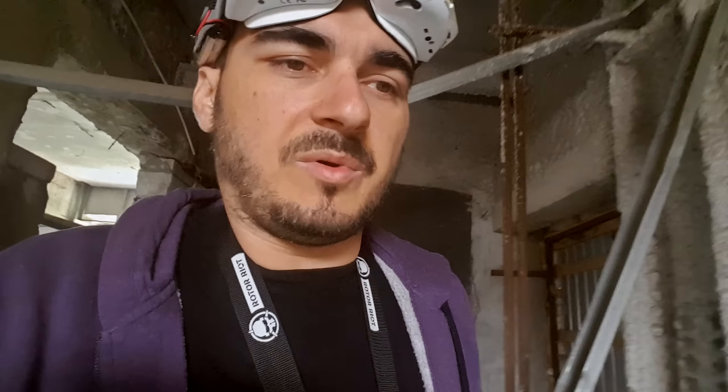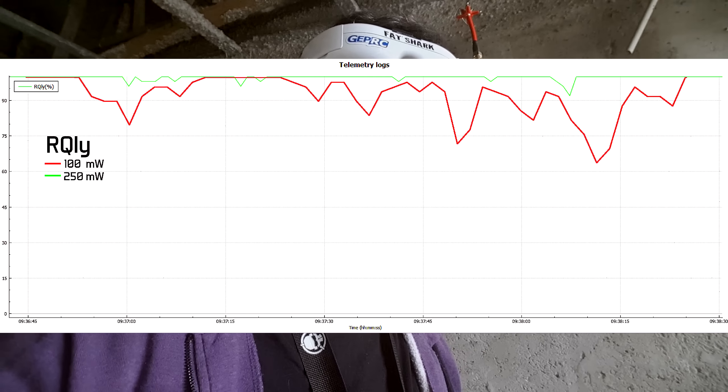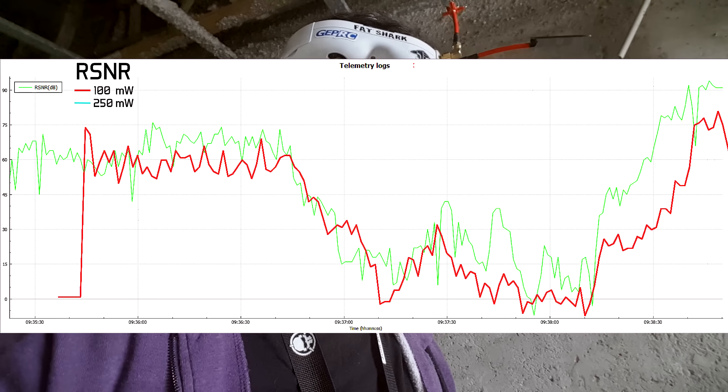As you have seen, I managed to go out on the upper floor with both of them — no issues on the first upper floor. But when I wanted to pass through that corner of the building on the floor above — the second upper floor — I had some low signal warnings and some critical signal warnings. We will see the logs in a bit and compare the difference between the 100mW and 250mW output power.